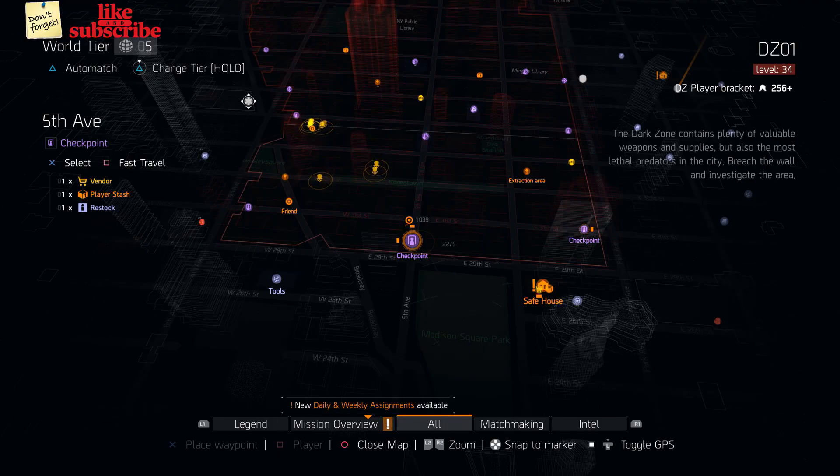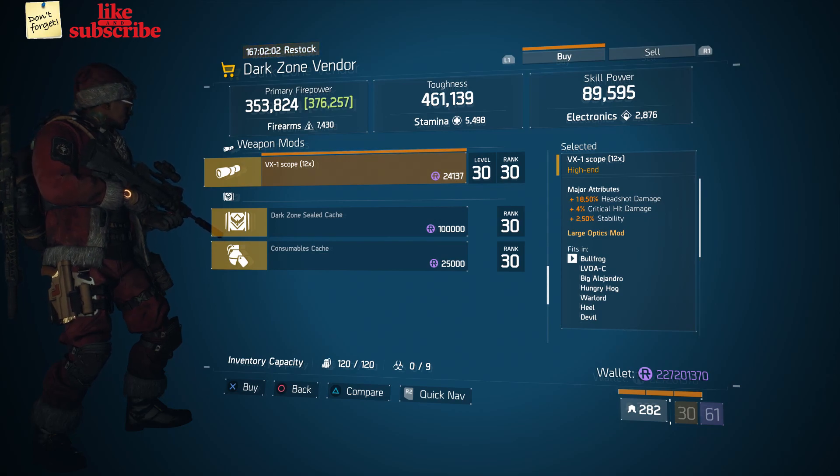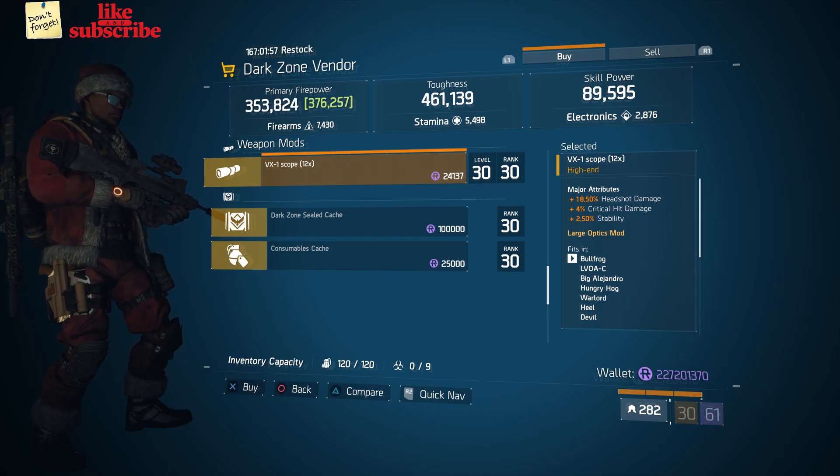For our next gear items, head over to the 5th Ave Checkpoint. Here the Dark Zone Vendor has a VX1 Scope with 18.50% Headshot Damage, 4% Critical Damage, and 2.50% Stability.